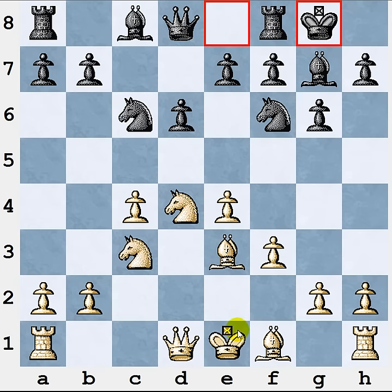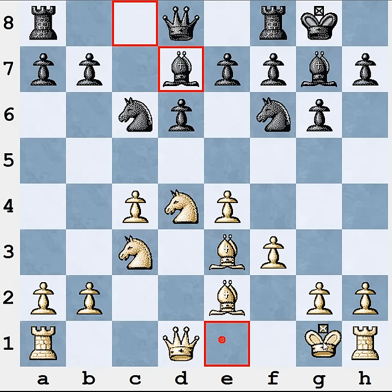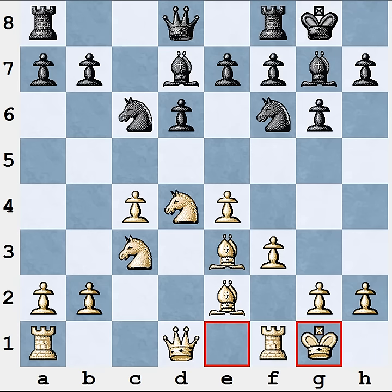Now if Black takes on d4 you simply recapture with the bishop and everything is fine. After that everything is standard — Bd zone, castling, and you have a standard middlegame. As usual you play Qd2 and put your rooks on the central files. You also have a strong square on d5 for your knight. In this variation Black's pawn is on e6, so you can penetrate into Black's territory by playing Nd5.